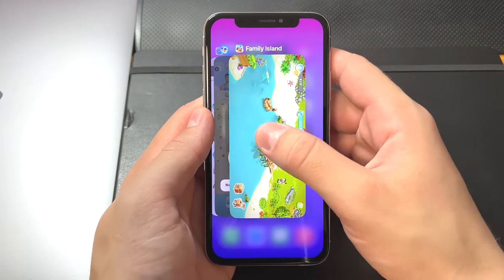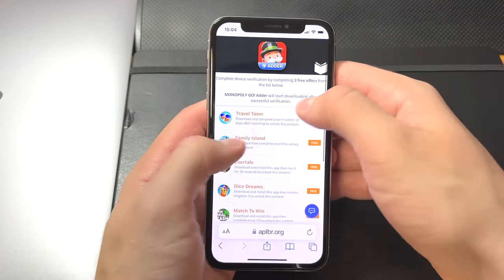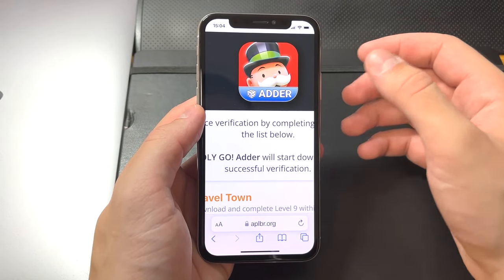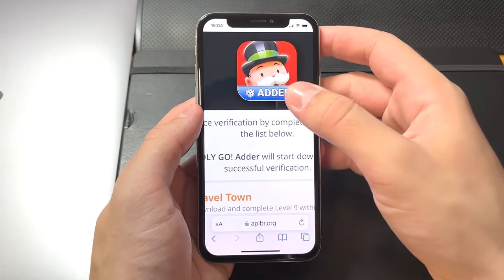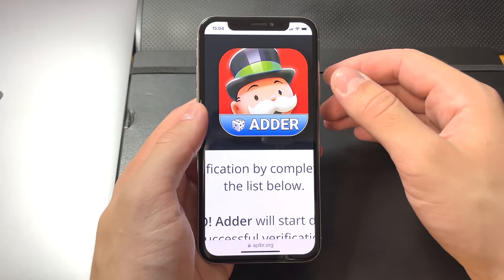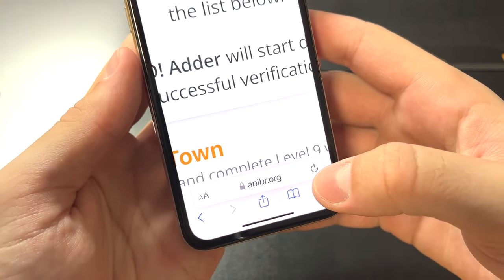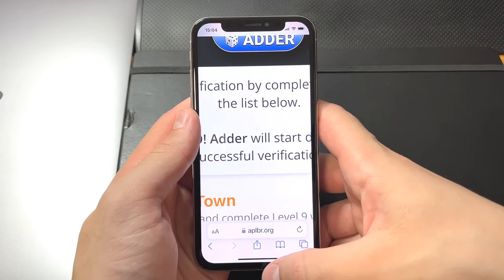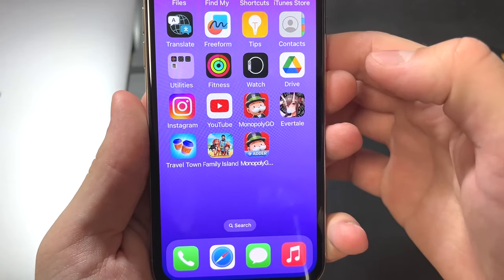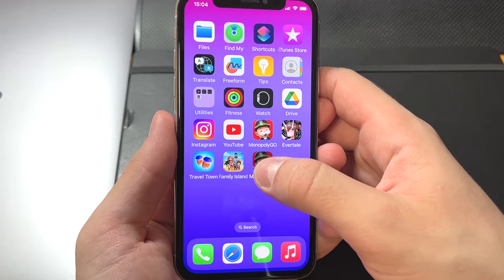A few minutes later I'm done with all the apps — it didn't take a lot of time and was very easy. After you complete all three apps, it's really important that you head back to your browser, because that is exactly what will start the download process for the adder app we need for the dice. If the download doesn't start automatically, just click the refresh button. I'm using Safari. Now if I go to my home screen you can see I have Monopoly Go, the apps I completed for device verification, and the adder app.